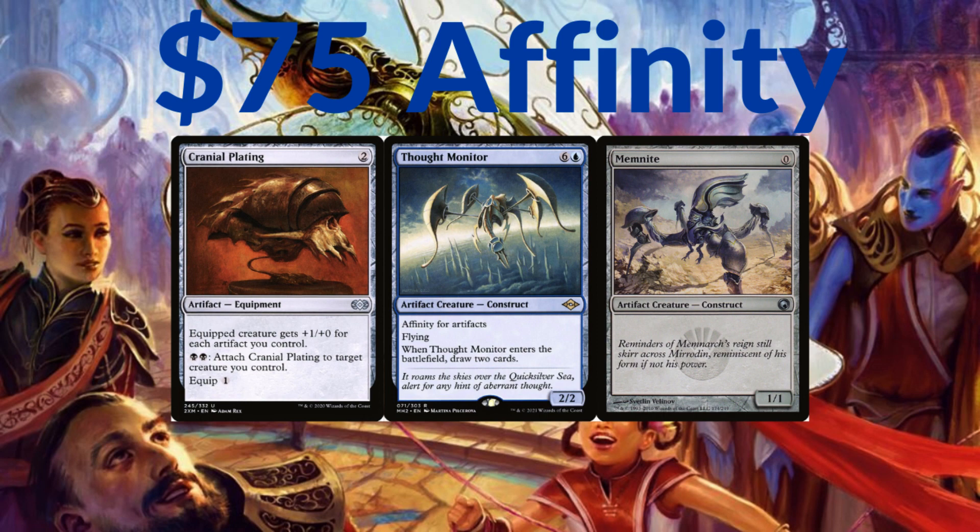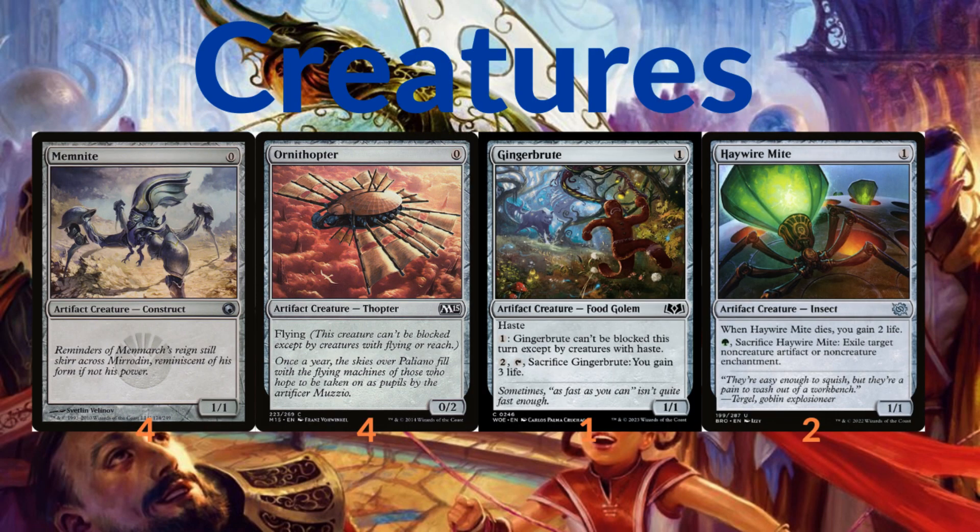You use cards like Memnite and Ornithopter to play a lot of creatures, then tap those creatures with Springleaf Drum for more mana, and then you cast Cranial Plating, buffing a creature for a lot of power and swinging for lethal. In this deck we're going to run copies of Cranial Plating, cards like Thought Monitor to be a flyer and draw you two cards every time you play it.